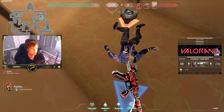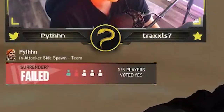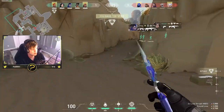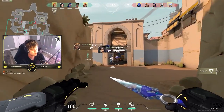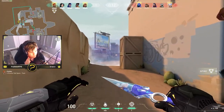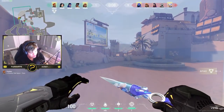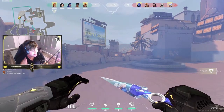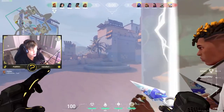Hey, just a thought here — whoever voted surrender, you're a little boy. What you need to do is hold W, all three of you, just hold W together. I swear to god if one of you dies and you guys stop, I'm going to freak out. Just please don't stop — do not stop.